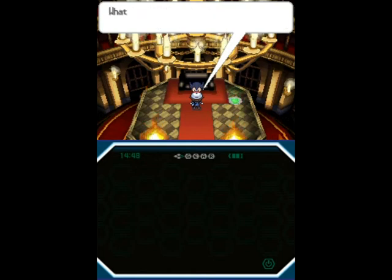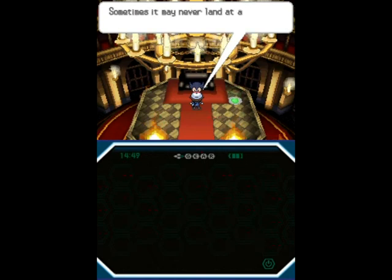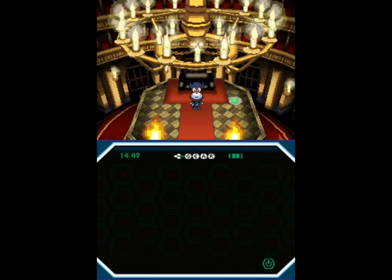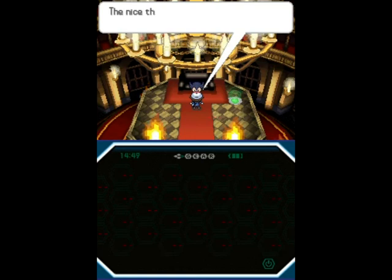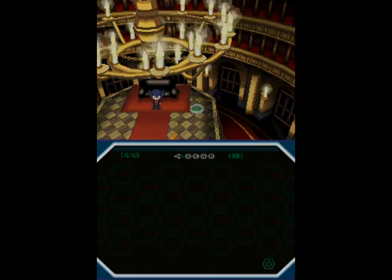Bad ways to win include winning by Quick Claw and winning by Bright Powder misses, which the AI does all the time. Next time I'll see you for the last of the Elite Four — it's time for revenge.